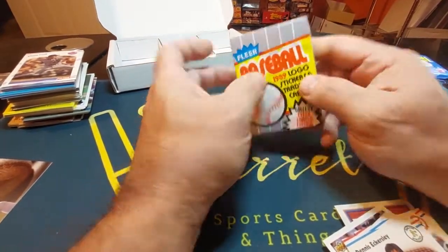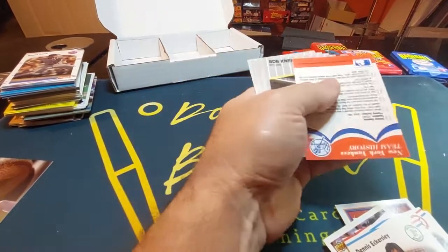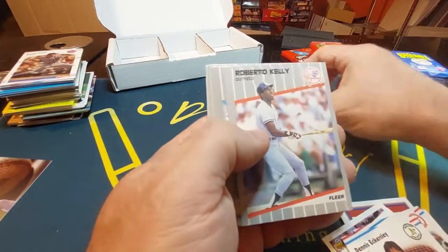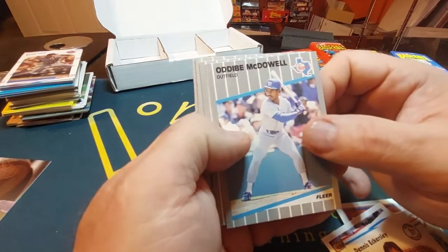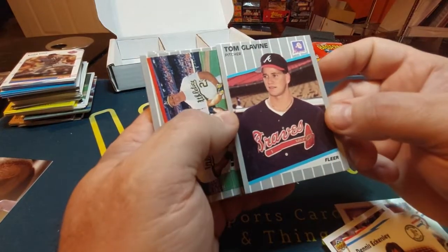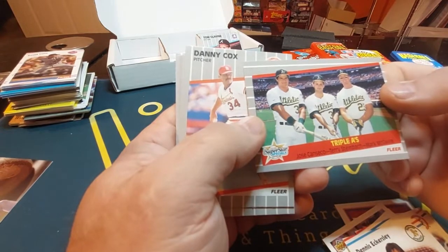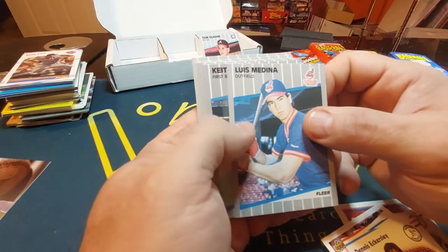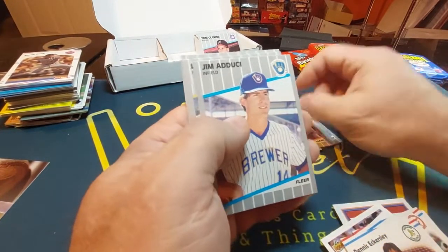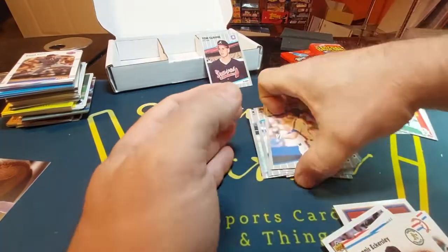Getting into the older ones. '89 Fleer — maybe I can get a Billy Ripken FF with white out on it, I got the rest of them. Bob Kipper, Jose Canseco — nice player — Jeff Pico, Roberto Kelly, Ricky Jordan, Andy McDowell, Tom Glavine — Hall of Famer right there, I believe that is his rookie card in Fleer. Triple-A's, Jose Canseco, Terry Steinbach, and Mark McGwire — nice card there. Danny Cox, Luis Polonia, Keith Hernandez — great first baseman — Kent Gerhart, Jim Acker, Luis Aquino, and Dave Magadan.